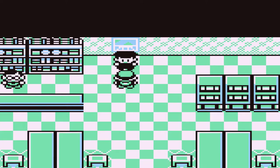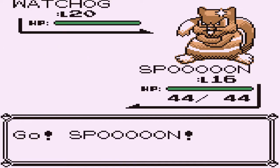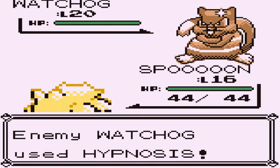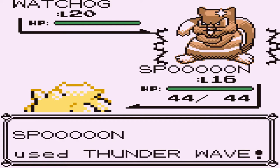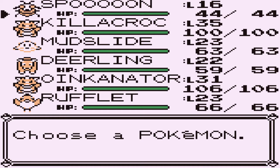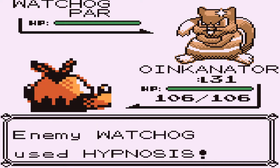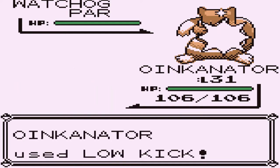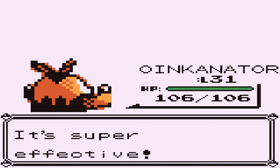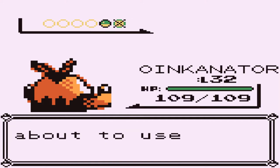A Rocket guard says go away or else - not so menacing. Going up against a Rocket coming out with his Wachog. Spoon get ready for a thunderbolt - but it beats us to the punch and tries Hypnosis again. We got a Thunder Wave on him. I'm not going to mess with this guy, so let's switch to Wankinator, a fighting type. Low kick for the win - this guy had no chance. Spoon gets experience and Wankinator levels to 32.